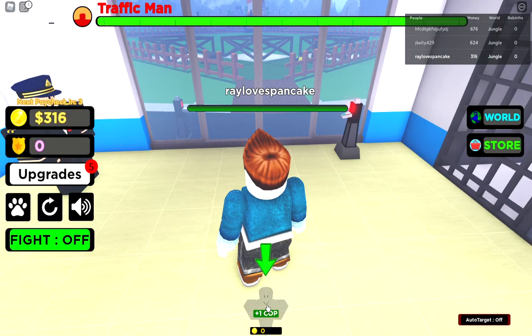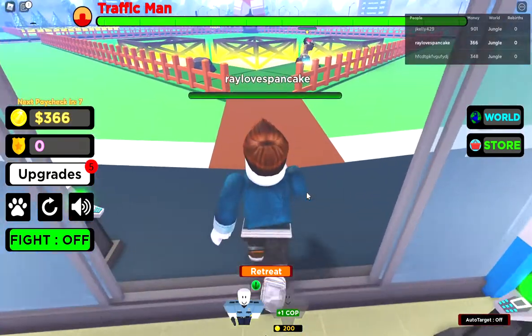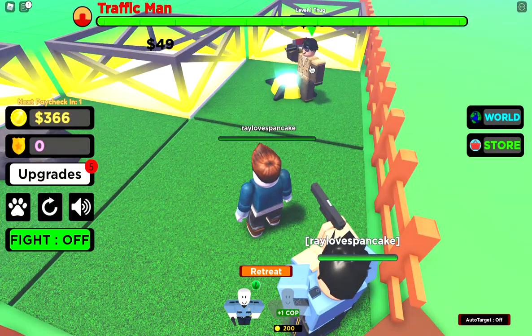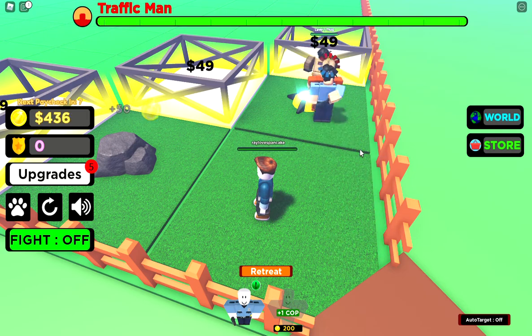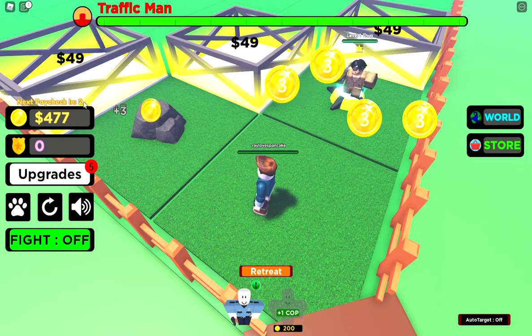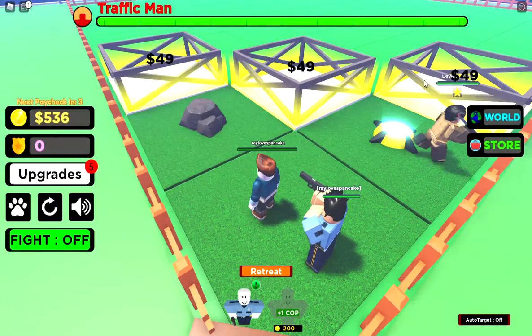First you're gonna get a minion for free, so you get a cop following you. Here's the criminal — click it and the minion is gonna shoot the criminal, and after that they're gonna arrest him and bring him to jail. You get some money from the bounty, and on top of that every seven seconds you will get a paycheck. The more plots of land you open up, the bigger your paycheck will become.